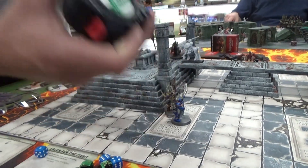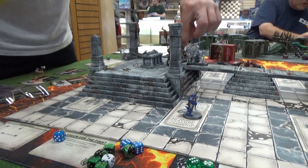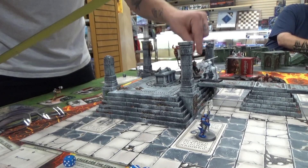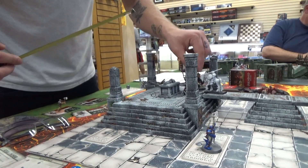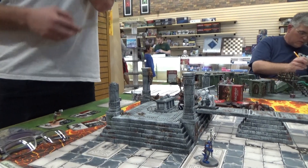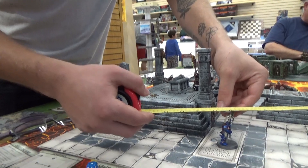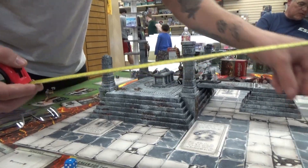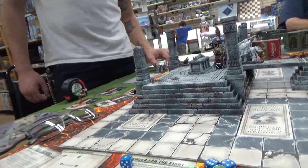Why are you ganging up on him, poor guy? What's the rule for disengaging? You have to end more than one inch away. You walk through up to three inches. The edge of my base is right here. He fell — top of the stairs — fall damage. Initiative time.